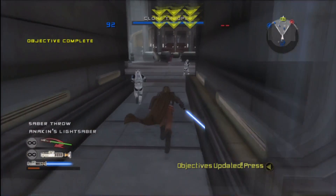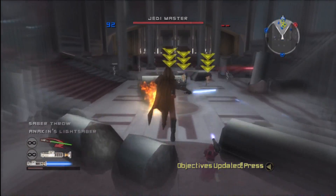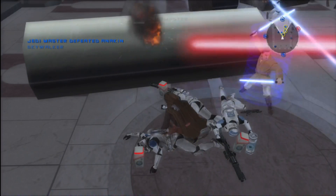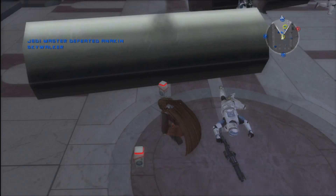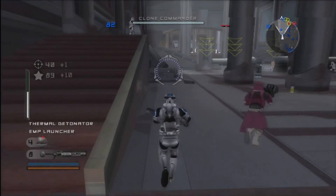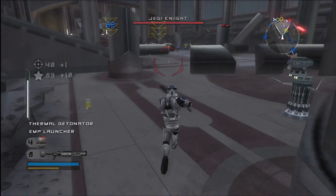Excellent progress. With the last of the holocrons secured, we can deal with the remainder of the Jedi here. Execute the three Jedi Masters who have poisoned the minds of their impressionable students against the Empire. Let them bear witness to the cost of rebellion.